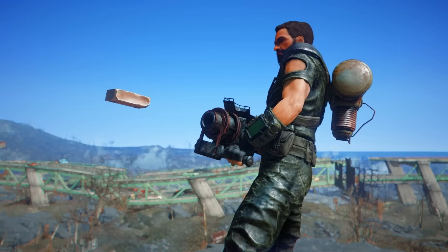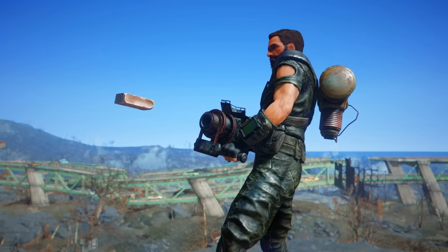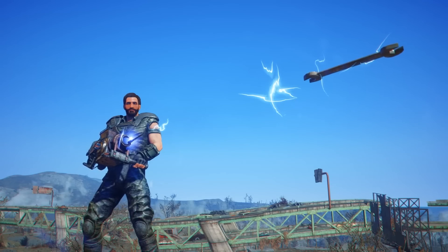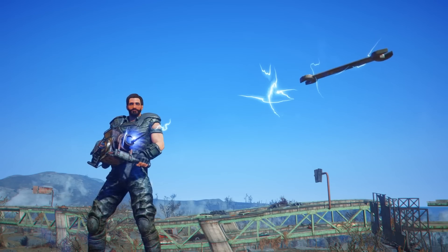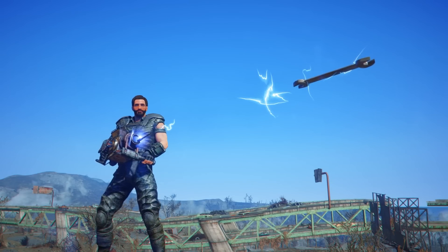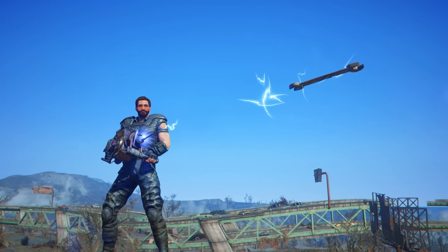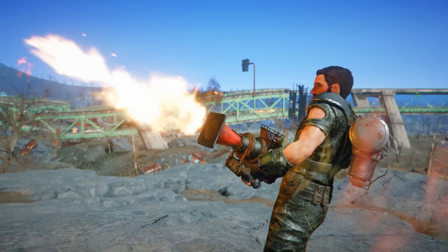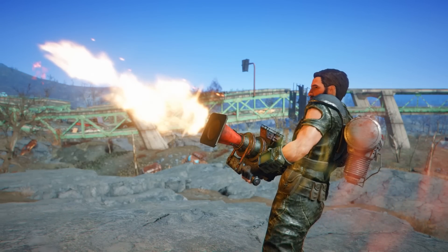If you're not familiar with the Rocket Launcher, this is a weapon from Fallout 3 that has been faithfully recreated in this mod for Fallout 4. This is the precursor to the Fallout 4 Junk Jet, a weapon that allows you to make use of your miscellaneous scrap items and use them as projectiles that you can throw at your enemies and deal some surprising amounts of damage.